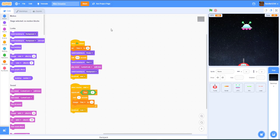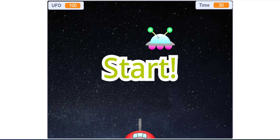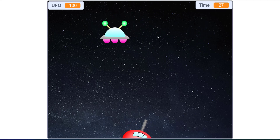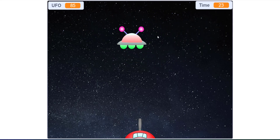Welcome back to Kids Coding Playground. Today we'll be making an alien invasion game in Scratch. The point of the game is you spin the turret around — you move it left and right — and you try to shoot the UFO. To start the game, you can move the turret left and right and use the spacebar to fire.